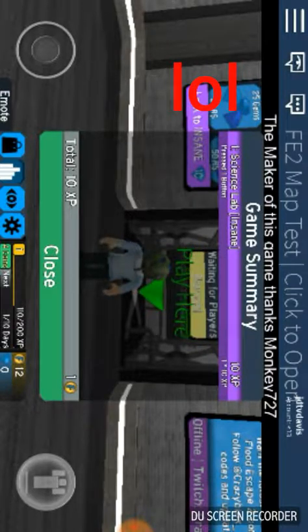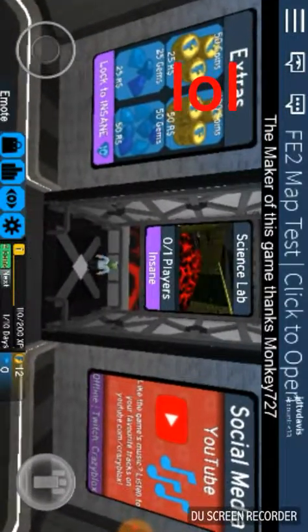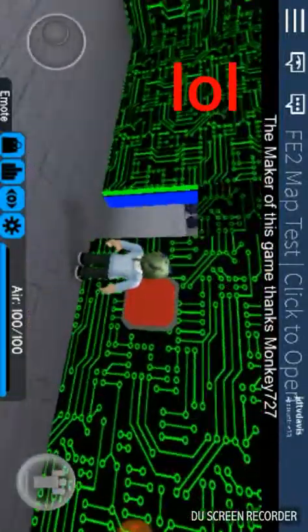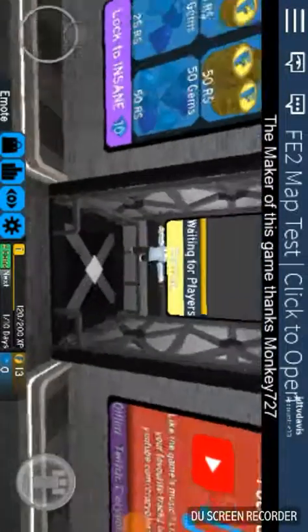So I looked up Flightscape 2 Pro Server, right? And this Flightscape 2 map thing came up where you can have people's maps. And this was supposed to be a hard level — it's called Science Lab. I think it's based after sinking ship. I'm not gonna pass this, I've been trying for the longest. Yeah, it's pretty hard. I'm gonna end the video here, guys, because I don't think I'm gonna pass this level. This is the thing I have to do.